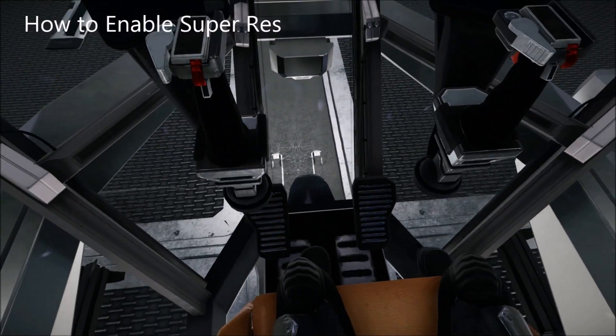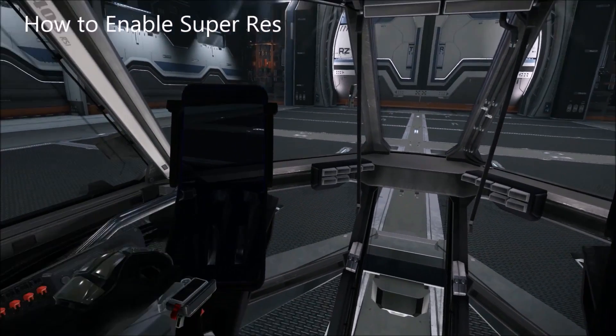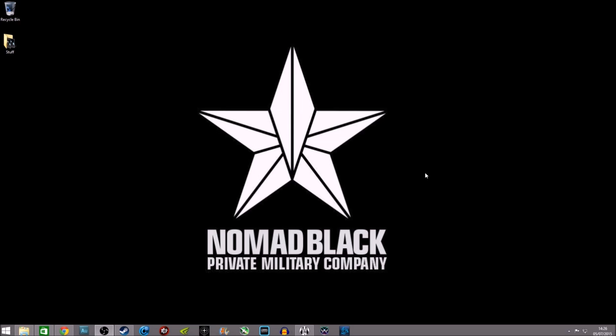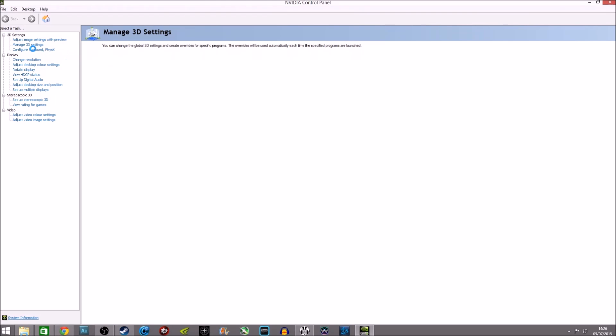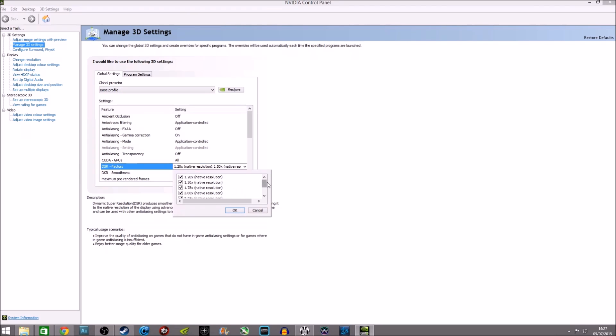Enabling it is pretty easy. Make sure you've got the latest drivers for your graphics card and that your card is compatible. To turn on DSR for NVIDIA cards, all you need to do is go into your NVIDIA Control Panel by right-clicking on your desktop, then click on Manage 3D Settings. Then in Global Settings under Settings, click DSR Factors and enable all of the factors — all the ones you want. This will allow those resolutions to be chosen in games.